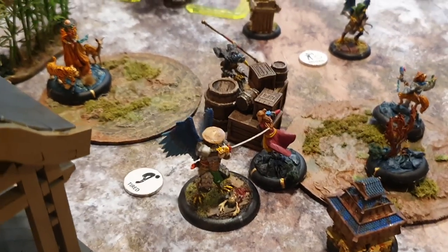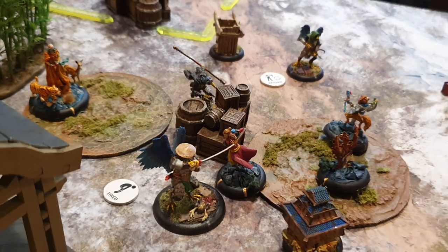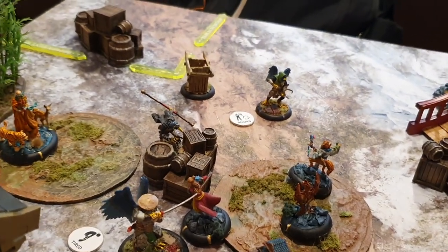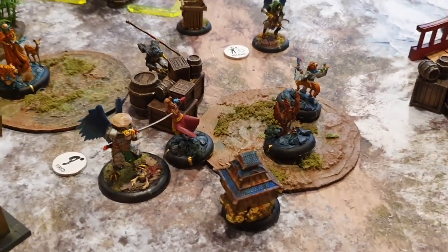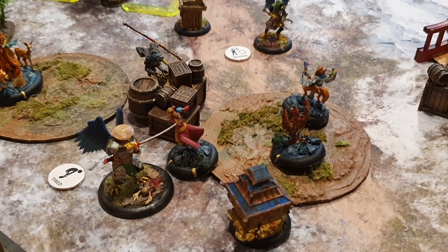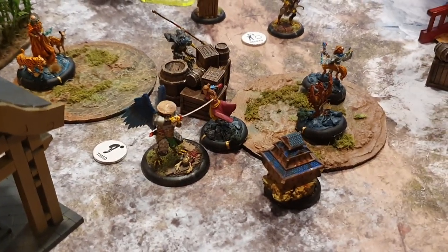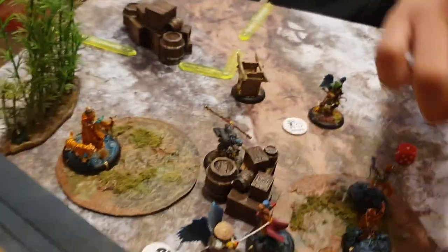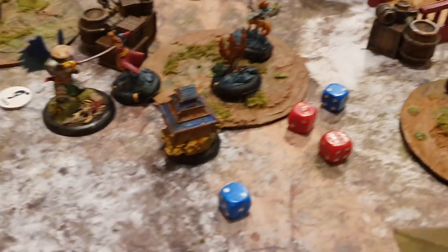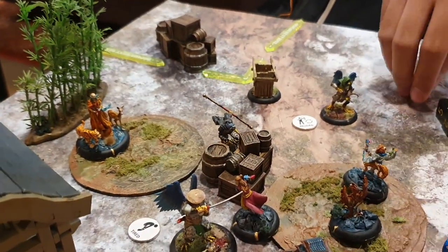Seeking revenge — Kotenbo is attacking Saruka, who is just sitting there doing nothing. I'm declaring nothing, not buying anything. I am at three dice, you at three dice. I will attack with sidestep defense. It's a seven — you're at seven, one in. My sidestep didn't work. That's a six — I have plus two, that's an eight, still nothing. One in. Saruka takes one.